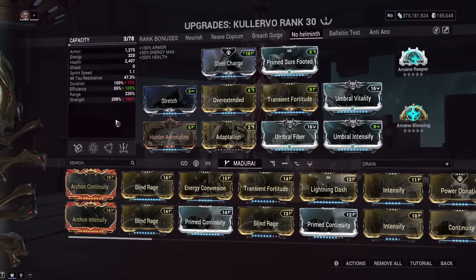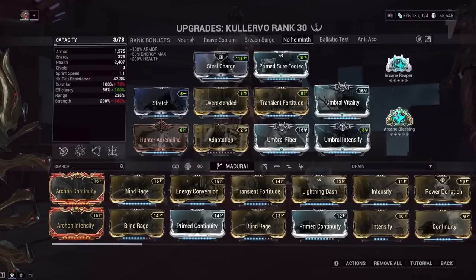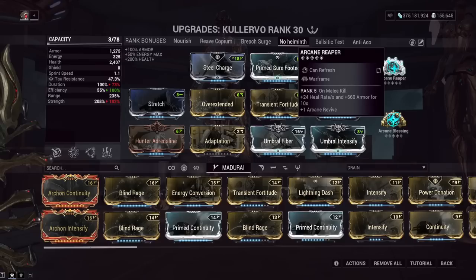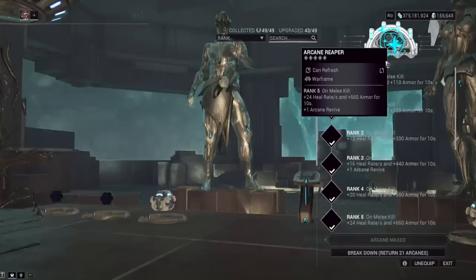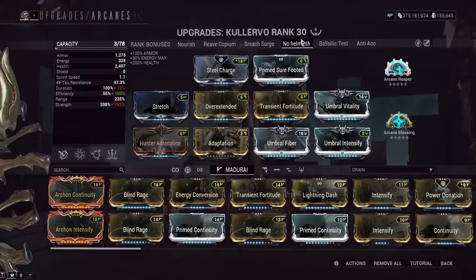For the no-helminth build, I'd recommend you still use a helminth on him by replacing either his first or fourth ability. The best helminth options I'd say are Nourish, Breach Surge, Reeve, and Ensnare. For tank stats, we have 81% damage reduction on health from armor and 2400 health — Arcane Blessing gives about 1200 extra health when fully stacked, so around 3600. Arcane Reaper gives 24 heal rate and 660 armor for 10 seconds on melee kill; it's refreshable but 24 heal rate isn't that much. You could alternatively use Arcane Strike for attack speed.